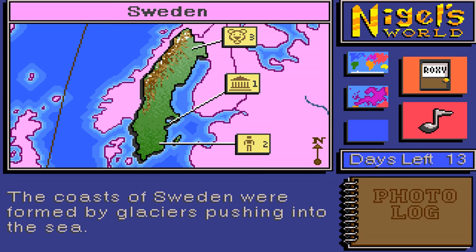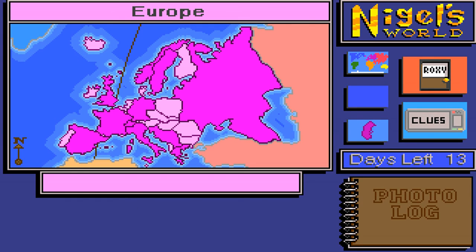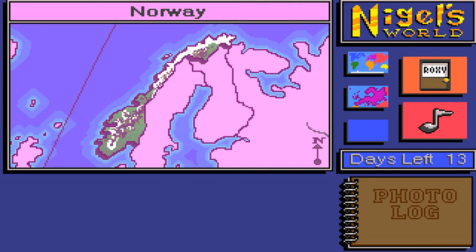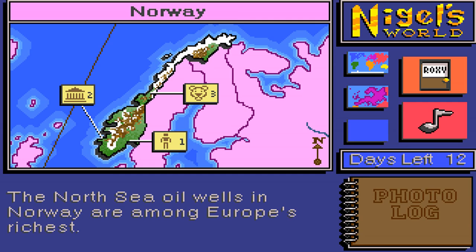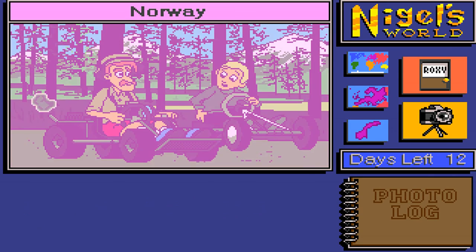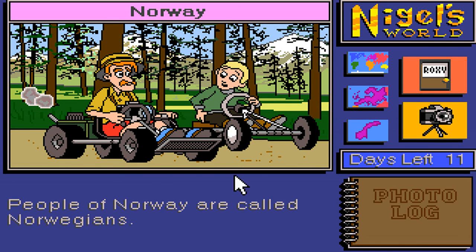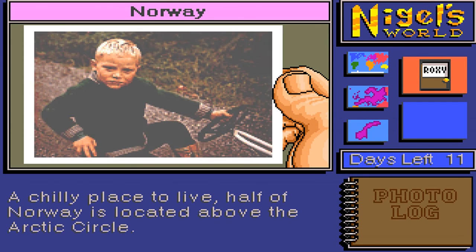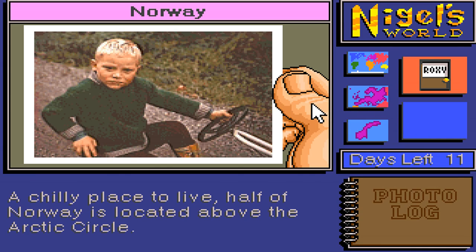Nope, I was wrong — that was Sweden. Good morning! Let's go to Norway. Norway! So we need to get a people photo. 'Norsi oil wells in Norway.' 'People of Norway are called Norwegians.' We're going to go go-karting — vroom vroom! 'In a chilly place to live, half of Norway is located above the Arctic Circle.' Cool. This dude's chilling. Right, let's go and see Roxy — we've got our photos.